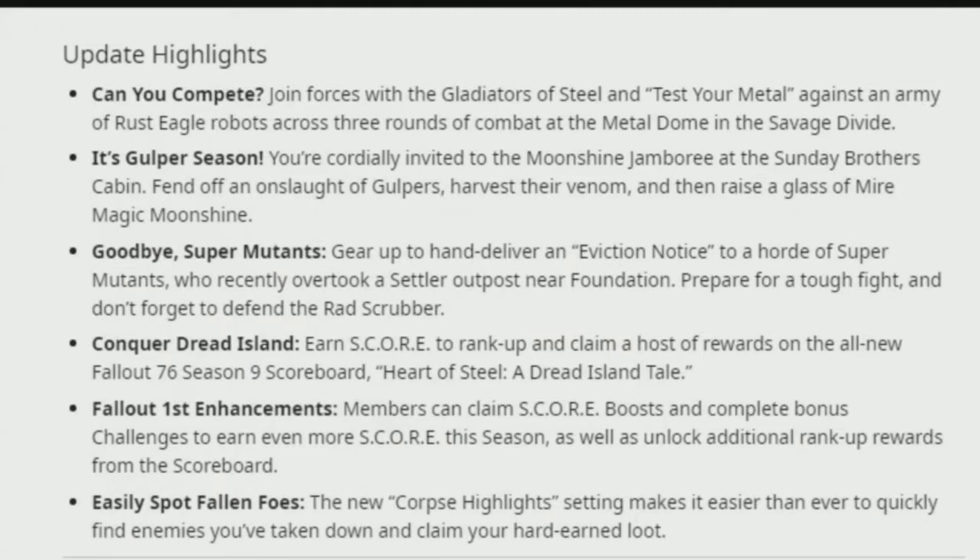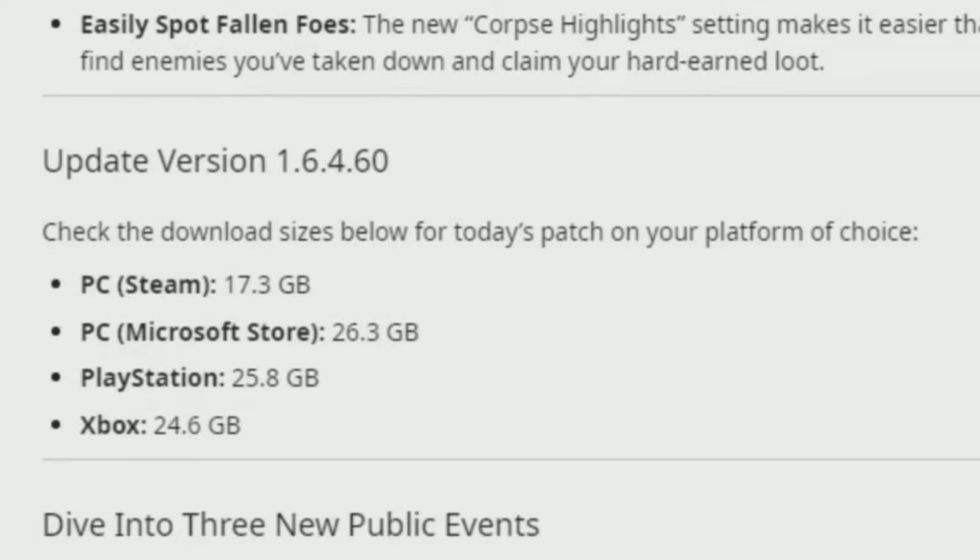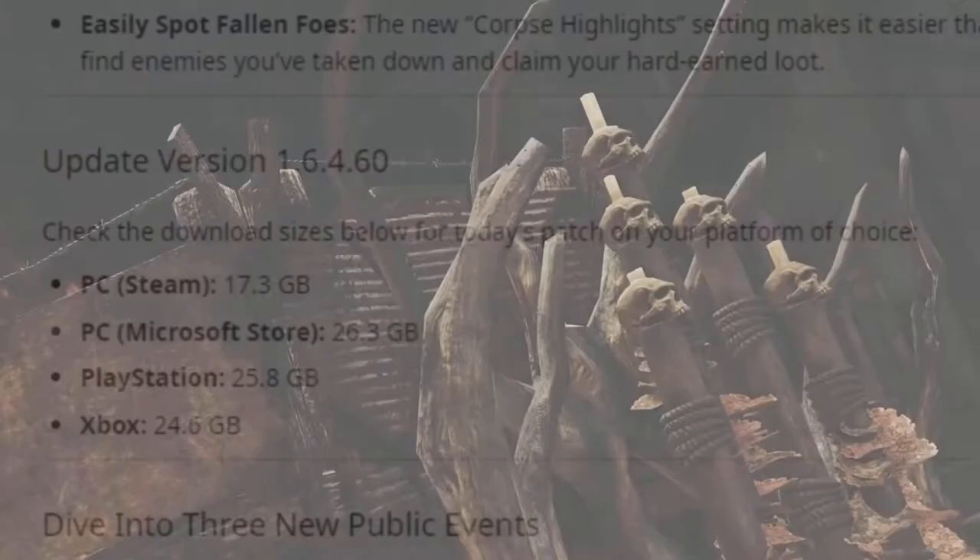Starting off with the update highlights, we're going to be going over three brand new public events, Fallout First enhancements, brand new Season 9, and a corpse highlight feature as well. The size of this download will be 17.3 GB on PC Steam, 17.3 GB on PC Microsoft Store, 26.3 GB on PlayStation, 25.8 GB and Xbox 24.6 gigabytes.